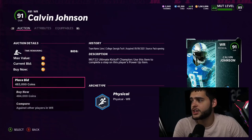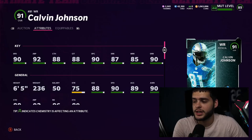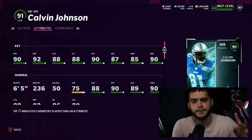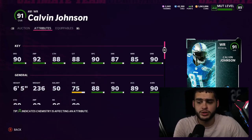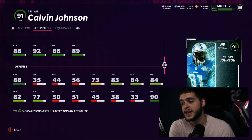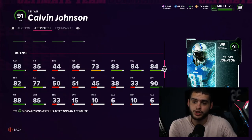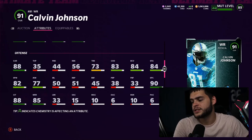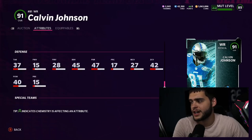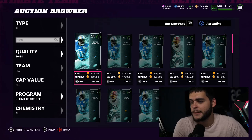Calvin Johnson — wide receiver, 91 overall, 90 speed, 92 jumping, 88 catching, 88 catching in traffic, 90 spec catch, 87 short route running, 85 medium, 90 deep. You're going to get the deep out running threshold at 91 speed and most catching thresholds. He's 6'5", 236 pounds, which makes him like Saquon Barkley in the open field. He doesn't get the best stiff arm — 84 stiff arm, low truck, decent carrying. He may not be as big a beast in the open field as Brandon Marshall, but he gets the weight so he may bounce off people. Either way, it's Calvin Johnson — he's going to be super fun to play with.